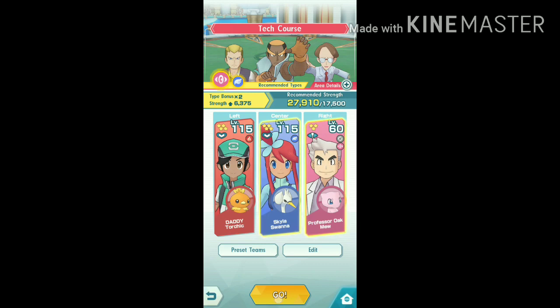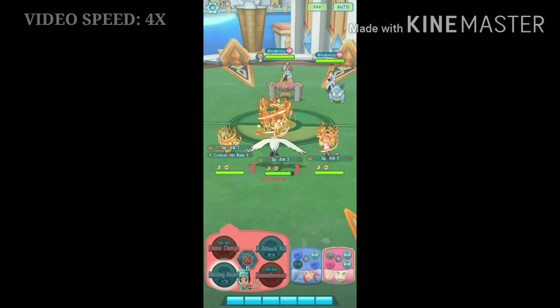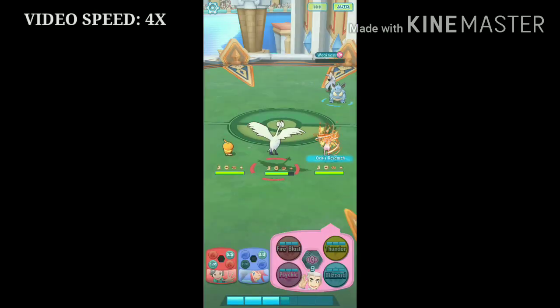Why should you put Skyla in the middle? Let's see a battle — I'll explain. As you can see, Skyla is attacking first on the sync pair with flying type weakness and then buffing starts. Then at the last, Mew gets to use the sync move.